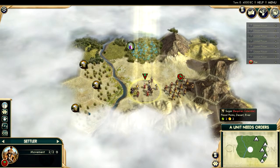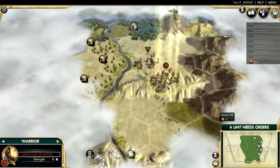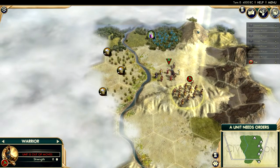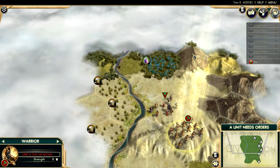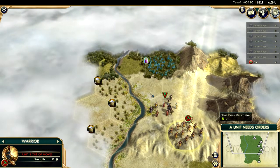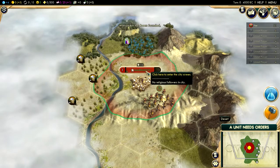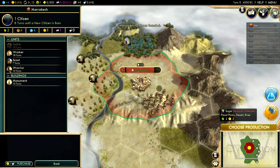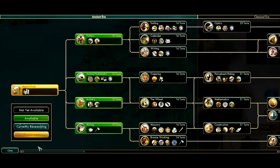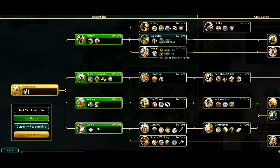We get some really nice sugar nearby. Let me explore a little — the marble and sheep are very nice, but I'd like access to the dyes. The mountain is nice but I'll lose the river, so I'm going to compromise and settle right over here — Marrakesh. I'm going to choose production and look at the science tree. Calendar is pretty important; it requires calendar to take advantage of all the resources around me, so I'm going to go for calendar first.